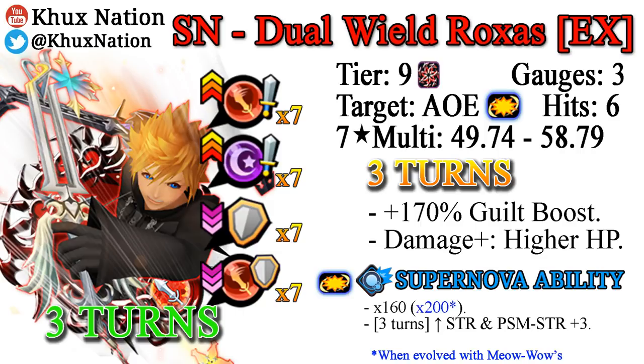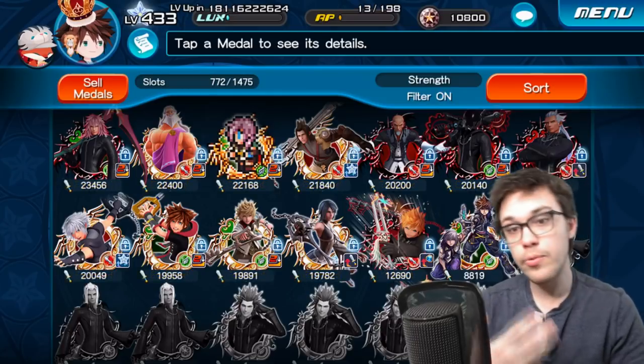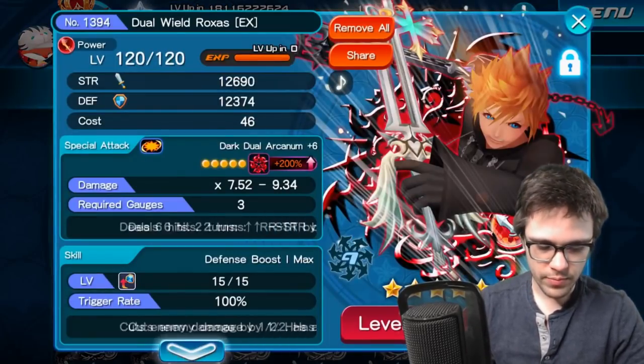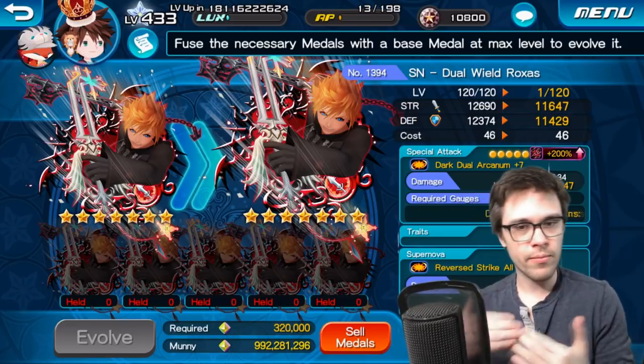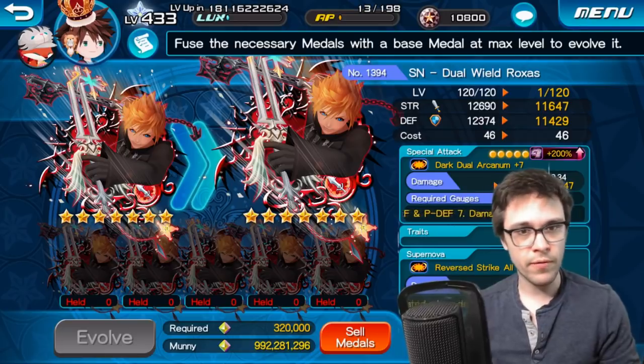The upgrade for both metals will upgrade them from being tier 7 metals to tier 9 metals, which already dramatically upgrades their multipliers on their own. It is worth noting that when upgrading your metals — once they become 7-star, you want to upgrade them to their Supernova form — and it does cost five copies of the same metal in order to evolve it to its Supernova form. From there, you're also able to evolve it using Meow Wows to its Supernova Plus form.